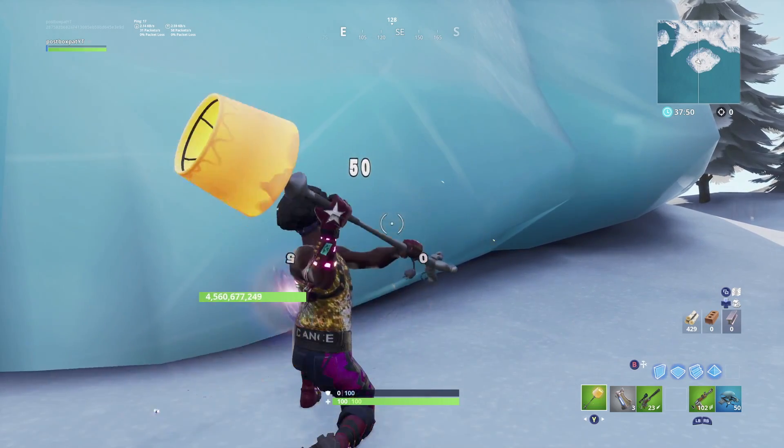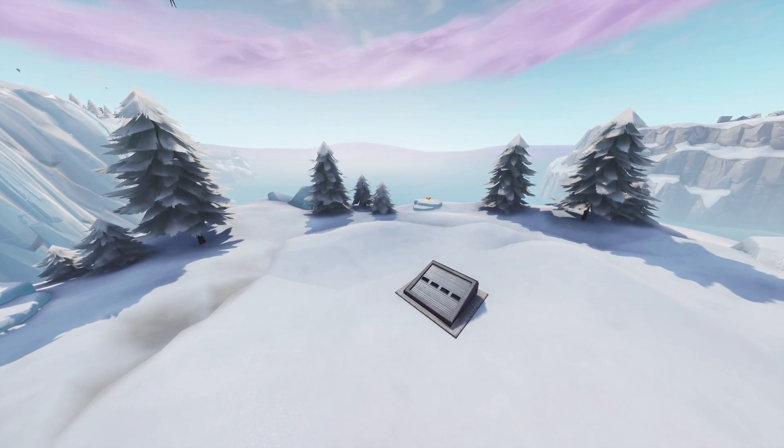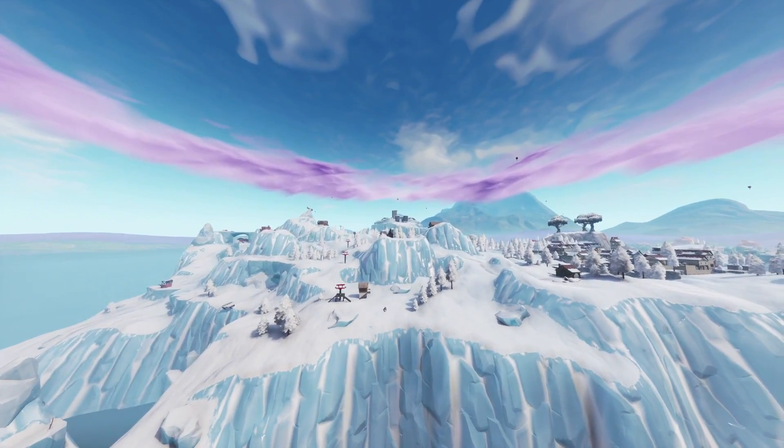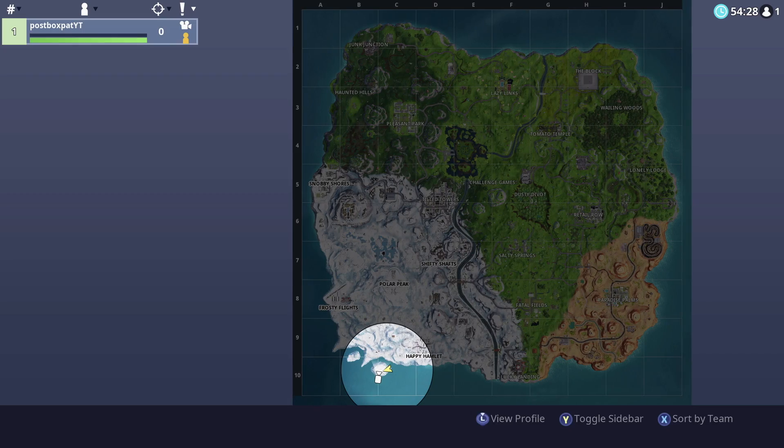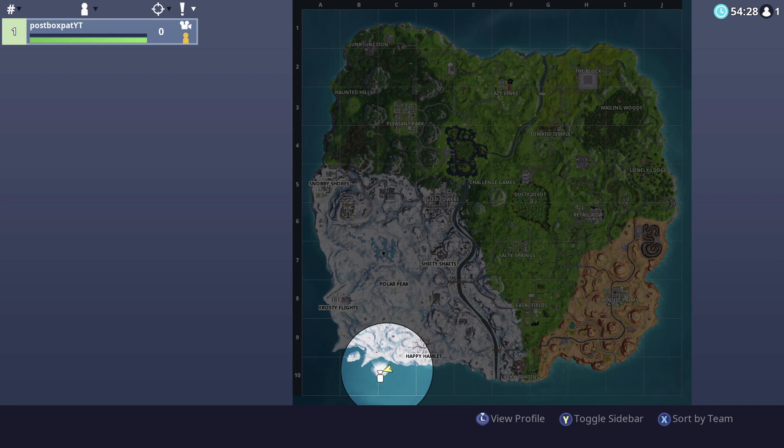Inside this bunker there isn't actually anything other than an empty area — it's like the Wailing Woods bunker, but now we have one on the icy side of the map. It's in the exact opposite corner from Wailing Woods. The Wailing Woods one is inside the woods at coordinate I3, and this new bunker appears to be at coordinate C10. Maybe you can come up with a theory relating to that.